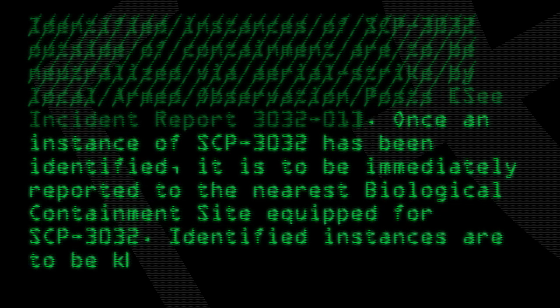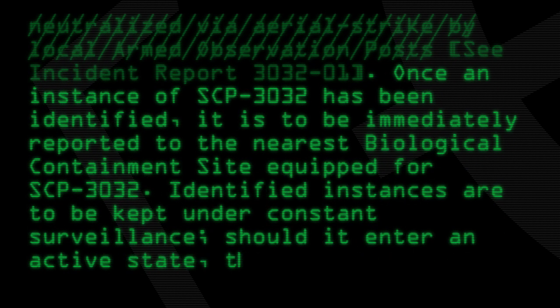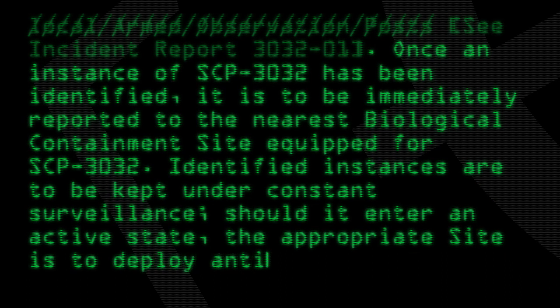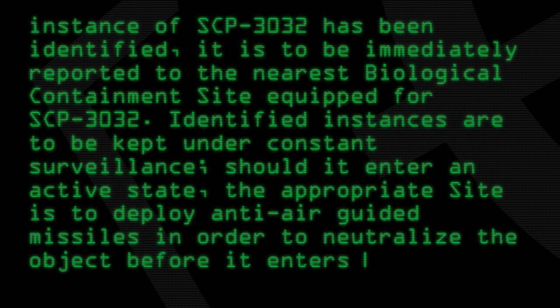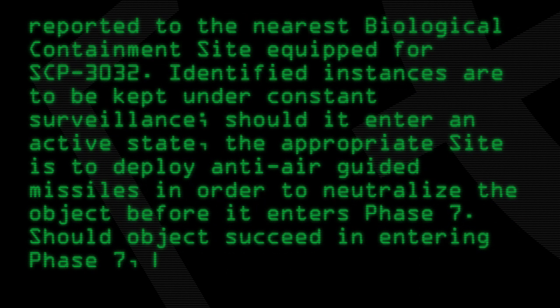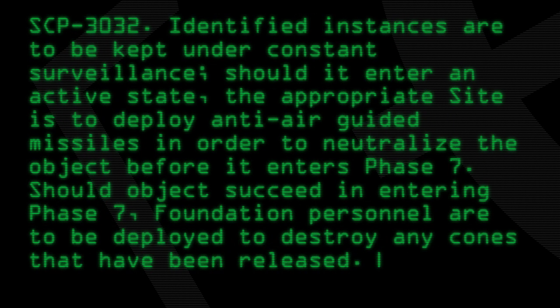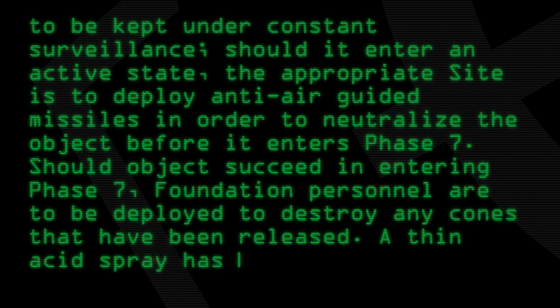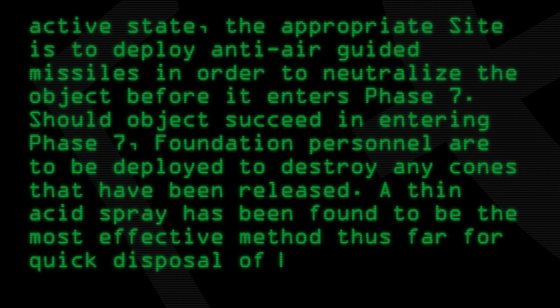Identified instances are to be kept under constant surveillance. Should it enter an active state, the appropriate site is to deploy anti-air-guided missiles in order to neutralize the object before it enters Phase 7. Should the object succeed in entering Phase 7, Foundation personnel are to be deployed to destroy any cones that have been released. A thin acid spray has been found to be the most effective method thus far for quick disposal of cones.